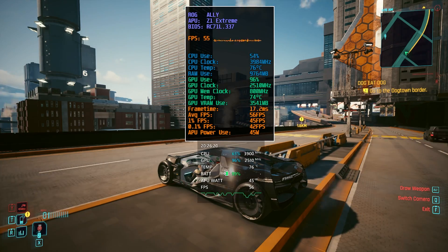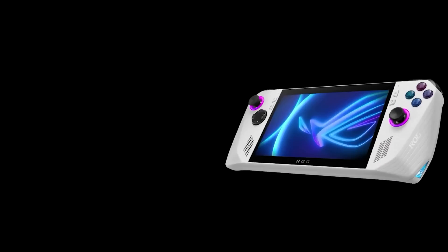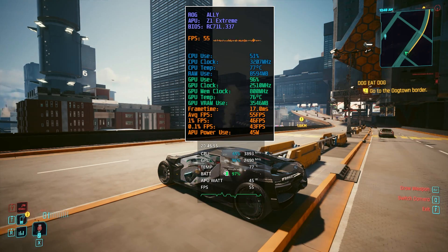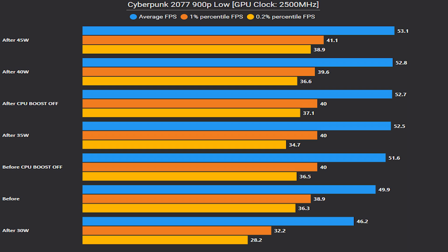So to summarize: increasing the TDP on both the Aero GLI and the Legion Go allows for higher and more consistent CPU and GPU clocks. If you're going to try this TDP, I recommend setting the GPU clock to 2500 MHz and optionally turning off CPU boost. This configuration provides the best balance between performance, power consumption, and heat.